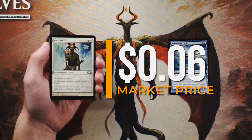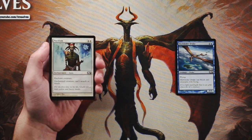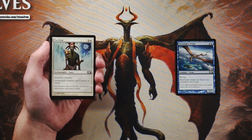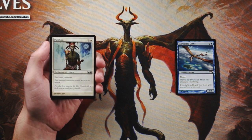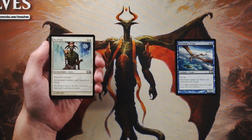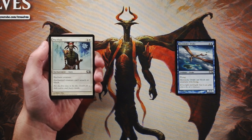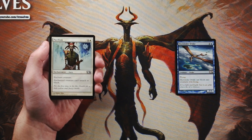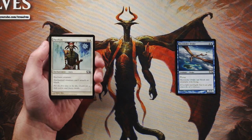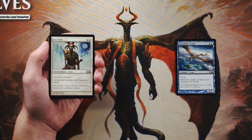Pacifism is one and a white for an enchant creature — the enchanted creature cannot attack or block. This is not technically full-on removal but it's as close as you can get in white. It's really efficient at dealing with a huge threat, and because it's only two mana you can leave it up and decide which is the most oppressive threat on your opponent's side. One thing to keep in mind: Pacifism does not deal well with activated abilities — it doesn't tap creatures or nullify abilities, just prevents attacking or blocking. Still a strong first pick.